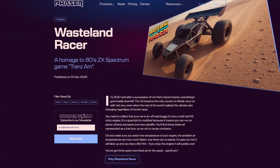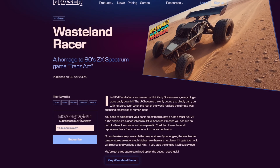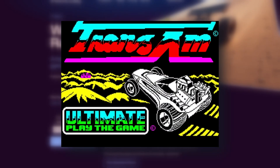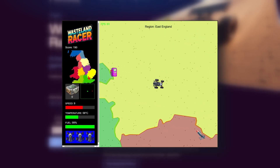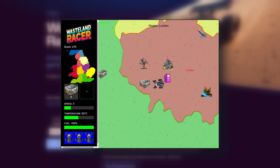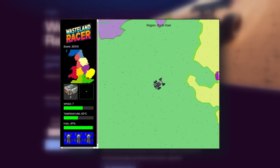Next, we've got Wasteland Racer, a gritty top-down driving game inspired by the 1983 ZX Spectrum classic Trans Am. You're tearing across a post-apocalyptic desert, dodging hazards, and managing your fuel and watching your engine temperature like a hawk. Because if it overheats, boom!